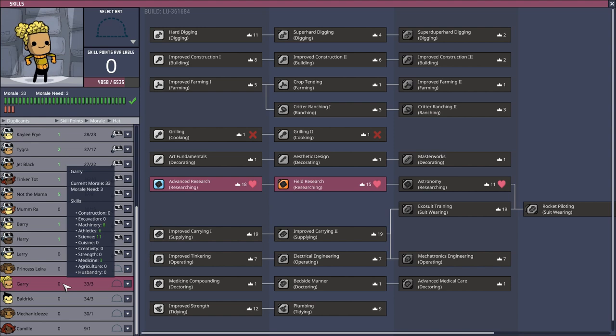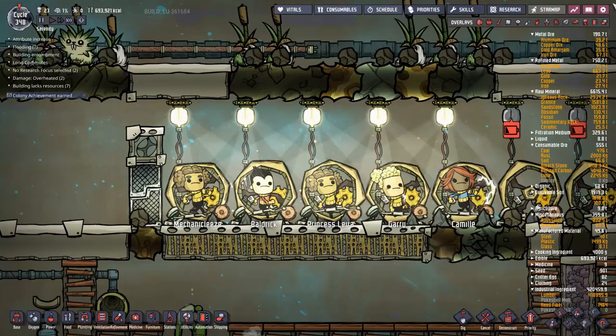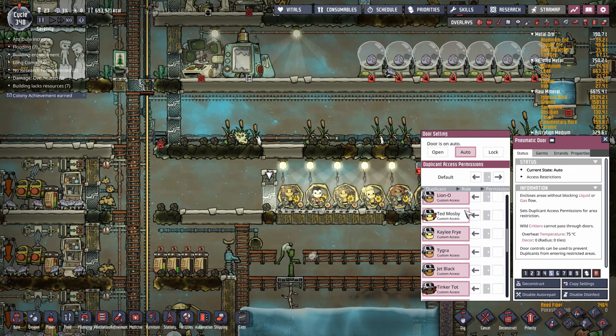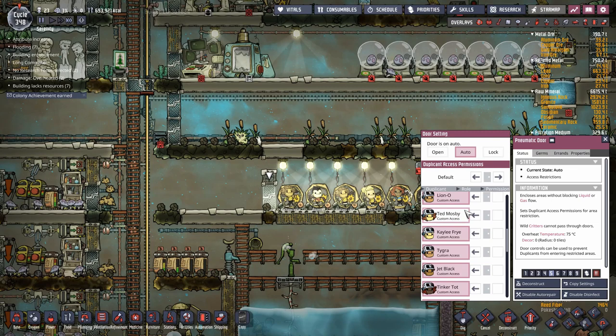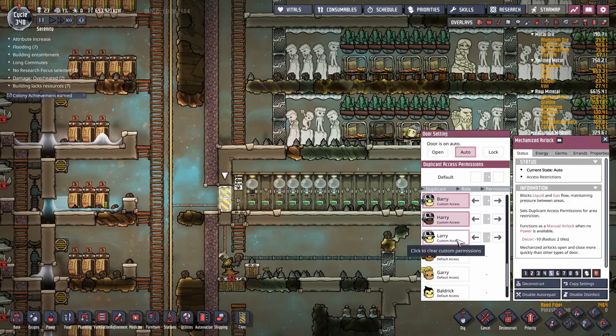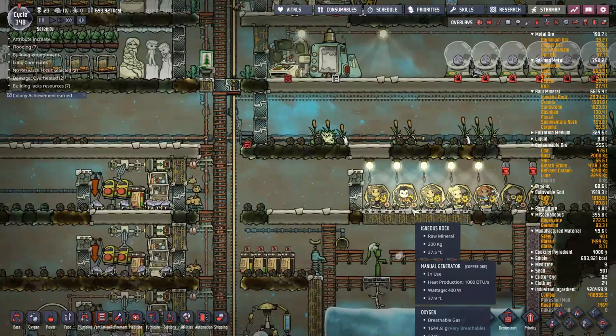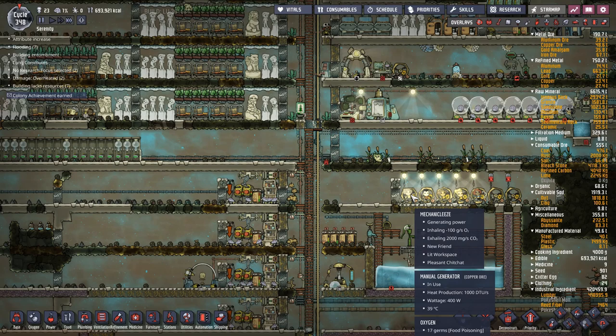Sometimes I'll leave them in a bit longer until they've hit around 20 athletics. Having all that extra athletics makes them much more productive - if you've ever had slow duplicants waddling around waiting to deliver supplies, you'll know how useful this is. To recap: this door is set to auto-allow access and you ban other dupes from coming in. It's a manual list at the start, but once done you're just removing one dupe at a time. No dupe goes outside until they've finished at the gym.